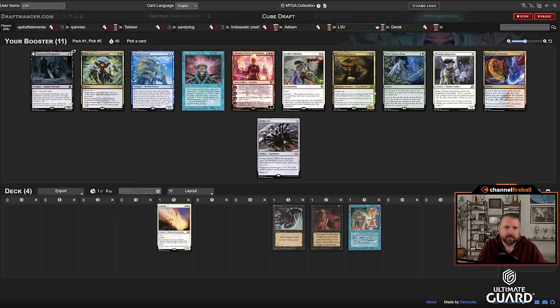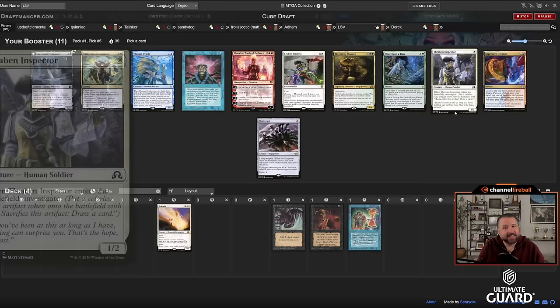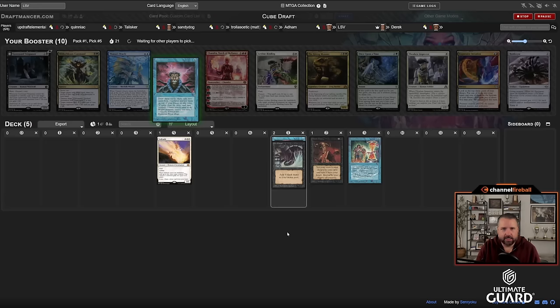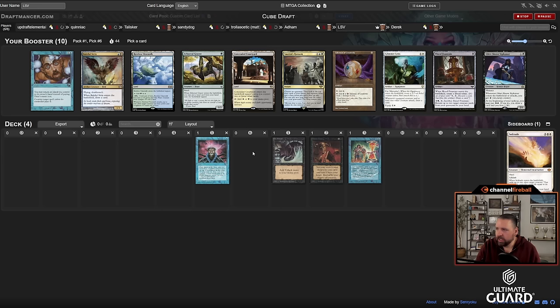There's also Thassa's Oracle to go with Doomsday if I get it, and I have Dark Ritual and Demonic Tutor. There's Rug Monster, a new one. There's also Expressive Iteration which is fantastic. I could take Thraben Inspector to enable Solitude — Solitude plus Time Twister is a good combo. I could take Brainstorm and try to wheel Thassa's Oracle. I'm moving away from Solitude and just taking Baleful Strix.